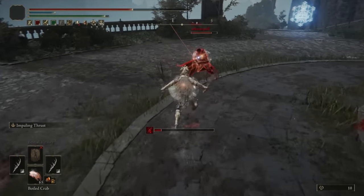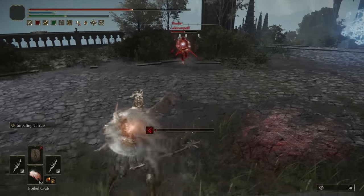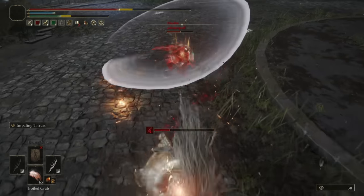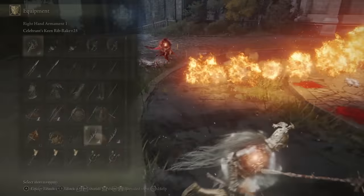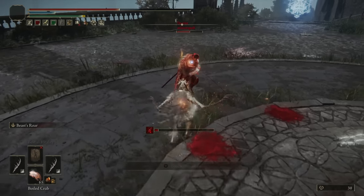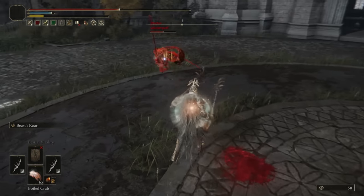Maybe we can get a little bit more range with the Running L1 — that has a little more thrust to it. Going for the regular heavy as a roll catch. Wow, that has a little bit more range than you'd honestly think. Let's use our ranged Ashes of War; I think that'll be a little bit better. He wasn't expecting it, but we didn't catch him off guard.